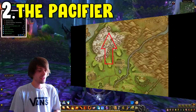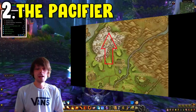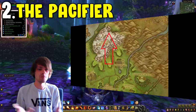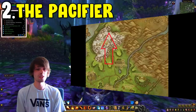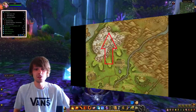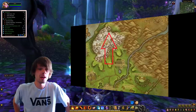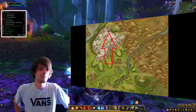He is located in Hillsbrad Foothills at coordinates 49.4 and 89.4, inside a cave — right at the beginning in a little alcove that looks like a hut. He's a great source for a BOE item that sells quite frequently on the auction house in the transmog market and is not farmed all that much. I'd recommend parking a low-tier alt there since it's a low-level zone.